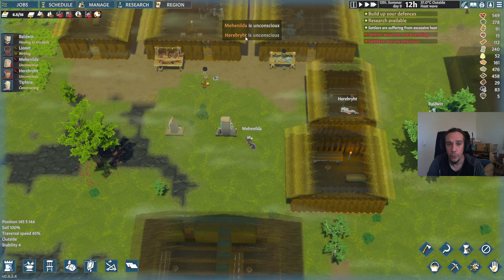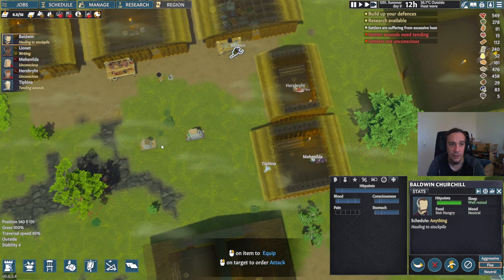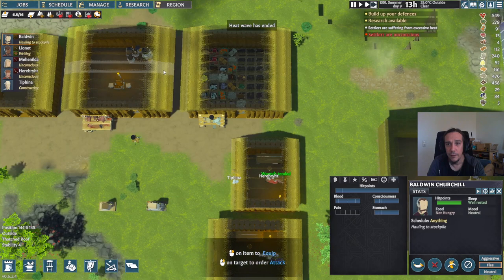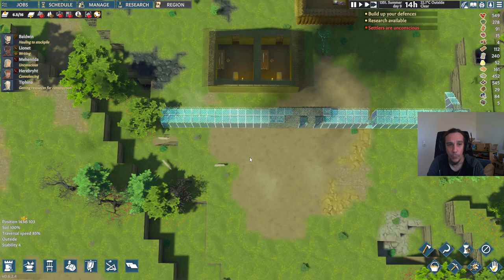This is where you need to be careful — Herobreed is already in safety, but Mehnilda must be rescued now immediately. If you don't handle these things, such events can spiral into doom. The inside temperatures are okay, so there's no particular risk there.